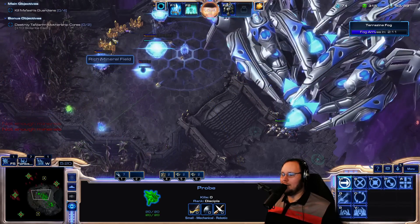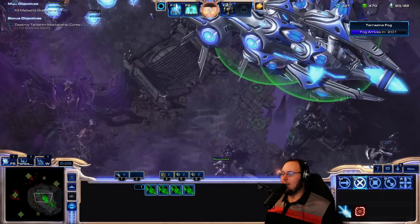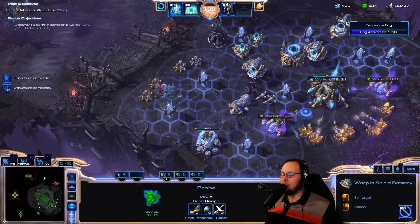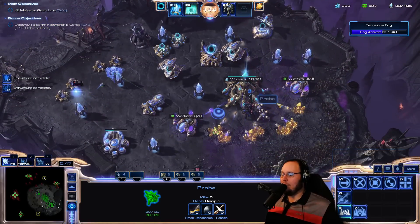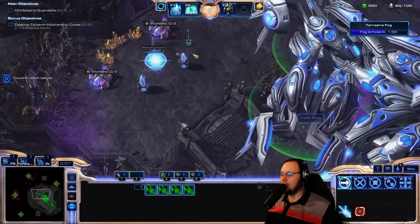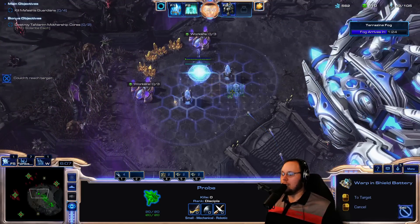I'm going to grab some of the upgrade monies. We're going to leave the Dragoons and stuff at this base. Now what I want to do is use the Void Rays to defend here and here. The static defense will be able to defend the enemies that approach on this side. Anybody that sneaks past is going to have a bad time, particularly because it's going to be supported by a couple of shield batteries. That base over there is going to be protected by these guys and probably a couple more shield batteries. That is my idea for a comprehensive defense on these multiple bases.